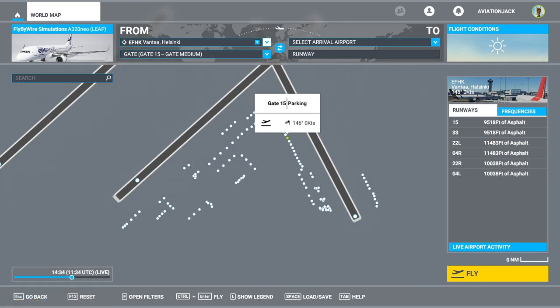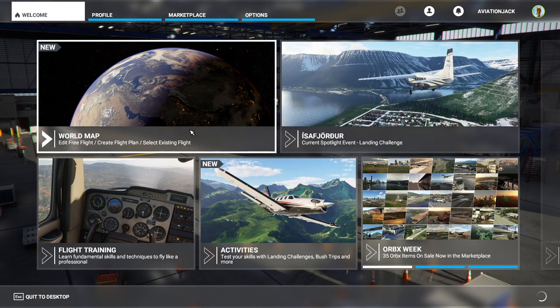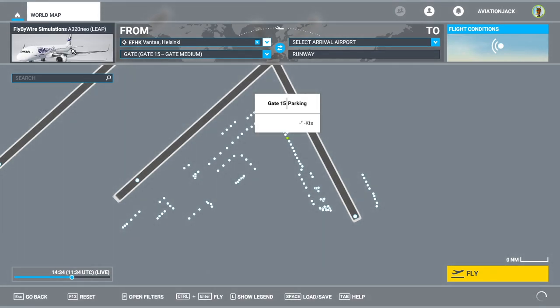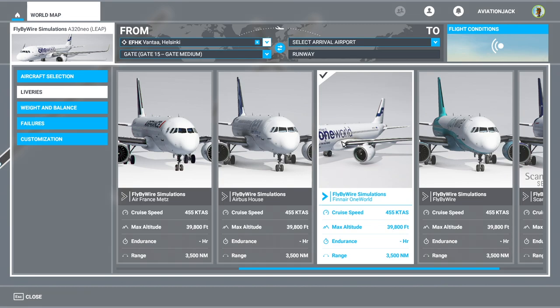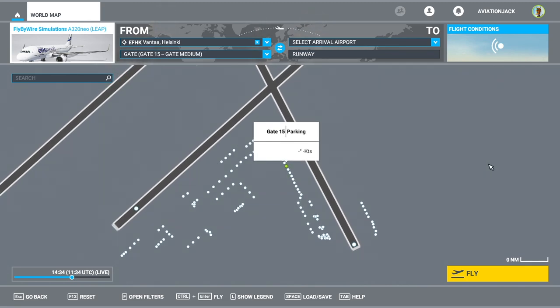First of all, get the aircraft loaded into the simulator ready to start planning and flying. Come to the world map from the home screen. Set your aircraft — we are doing the Fly by Wire A320neo in Finnair livery. We're departing from Helsinki today, going to gate 15. Then we're going to Stockholm because it's a good distance for a tutorial.